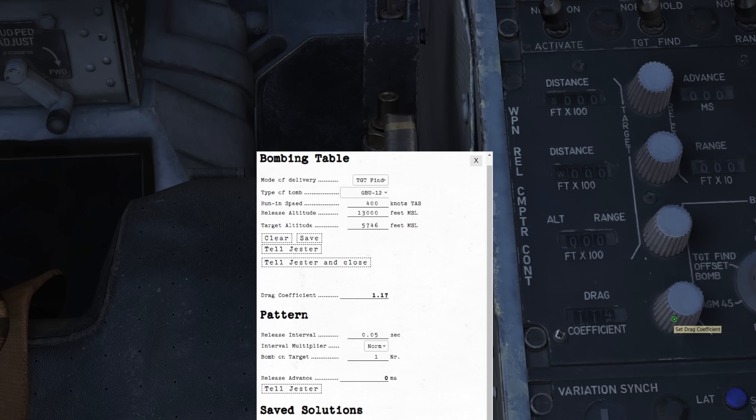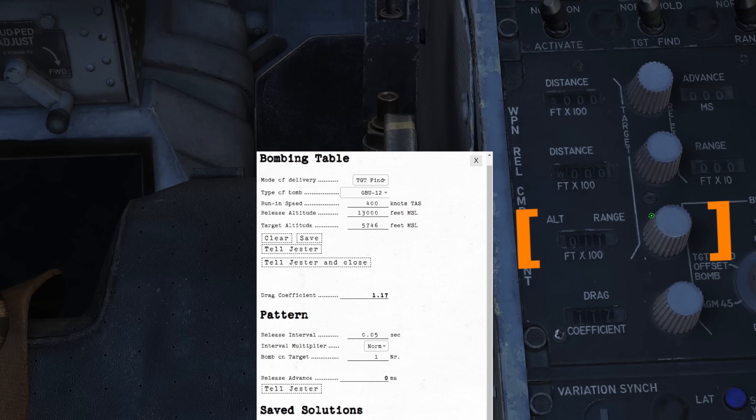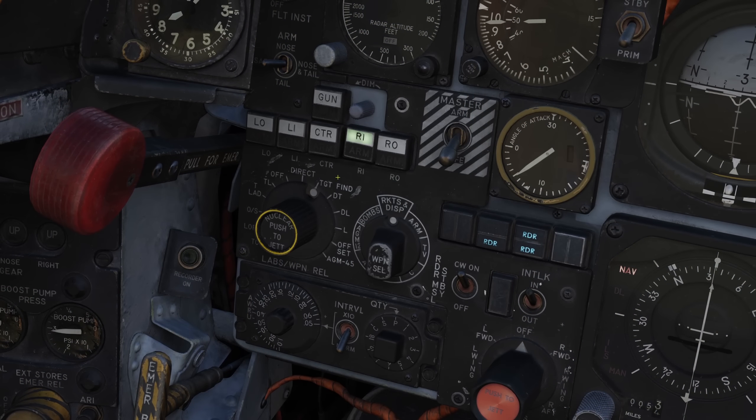With the drag coefficient found here and the target altitude here — this dial is set to 100 times the number entered, so an entry of 12 would be suitable for a target at 1,200 feet above sea level. Meanwhile, the pilot must select the stations, fusing and quantities of bombs to use.